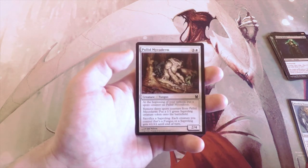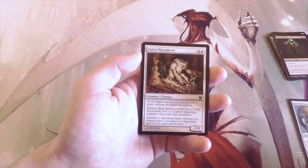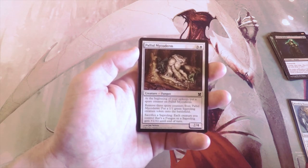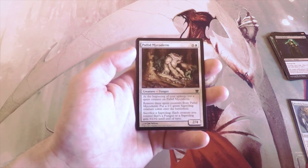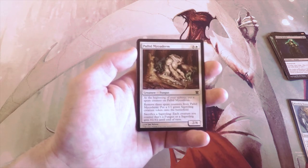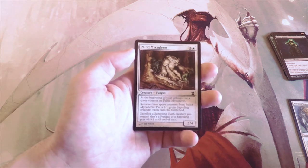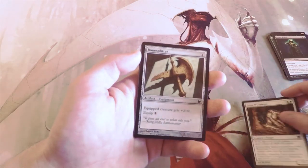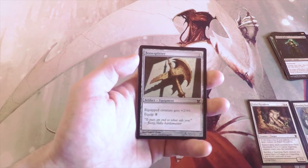Pallid Mycoderm, three and a white for a 2/4 Fungus — at the beginning of your upkeep put a spore counter on it. Remove three to create a 1/1 green Saproling token, then sacrifice a Saproling and each Fungus or Saproling you control gets +1/+1 until end of turn. This is a card I could see first-picking and then wanting Thallid later on — so far this might actually be my pick. It's a creature, which is part of why.